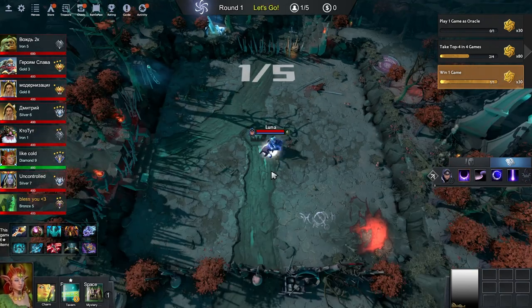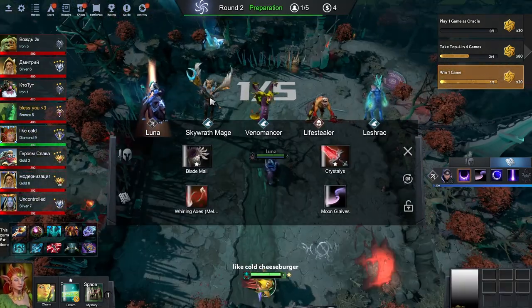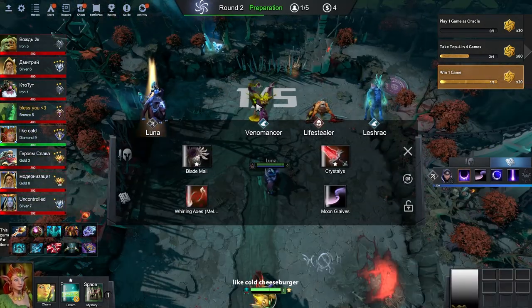Economic lords. First of all is pure economic lords — they just give you money, nothing more. Alchemist has the most tempo. Ange is a little slower, and Bounty Hunter starts shining only in mid and late game.